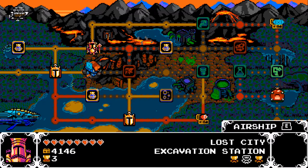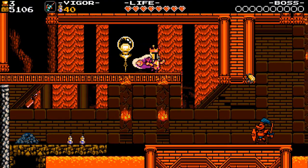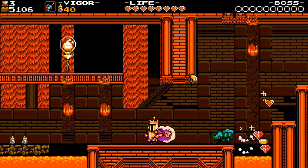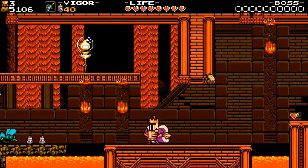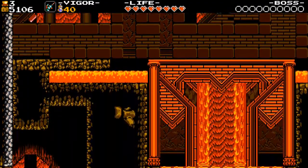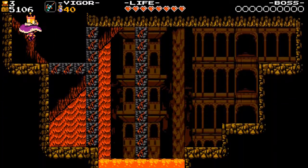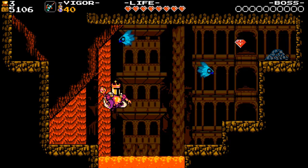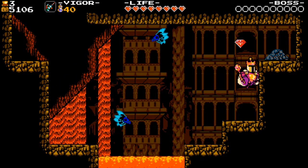Now to get the secret exit. Kill the red knight, then get the beetle to the right to come over to us. Make him go all the way to the left under the lava drips, then bounce off of him into the rock pile. Break the exploding blocks and kill the birders if you wish, heading right, grabbing the gem, and going down again.